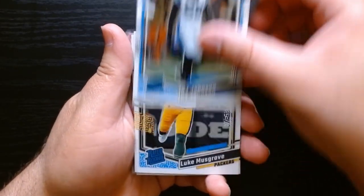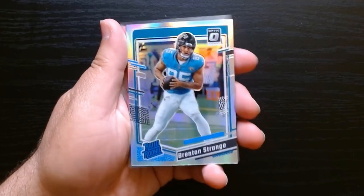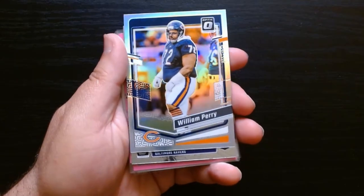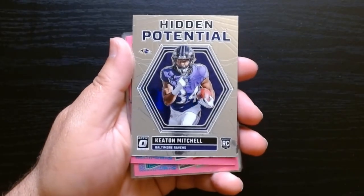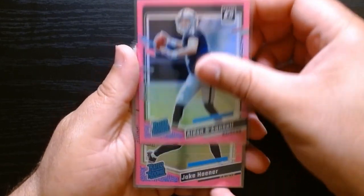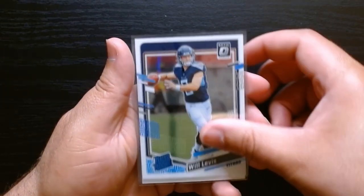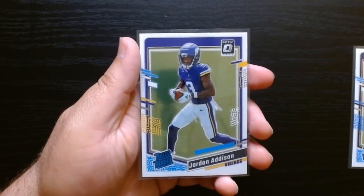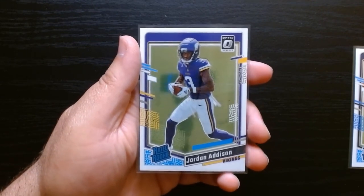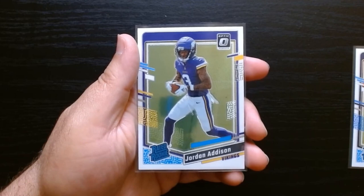So this is a recap of all the rookies and the parallels and inserts. We got the silver prism of Breton Strange and William Refrigerator Perry. The only insert we got was the hidden potential. Our pink rated rookies were Demario Douglas, Aiden O'Connell, and Jake Horner — so we got two QBs on the pinks, can't complain too much. Best rated rookies were Will Levis and Jordan Addison. That was Optic 2023, my first look at it. Optic always does it real well — check your Barnes & Noble, mine had quite a few blasters. Hope you guys enjoyed it. Consider subscribing and I'll see you next time. Take care.